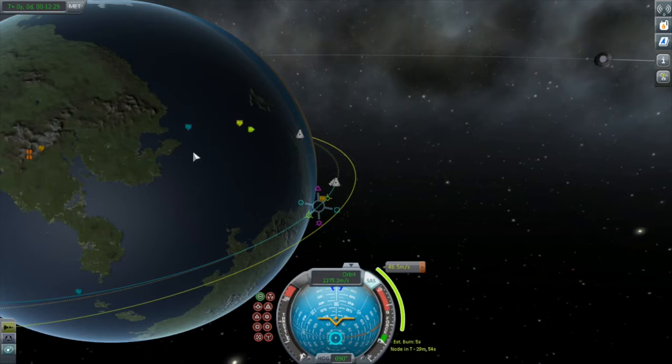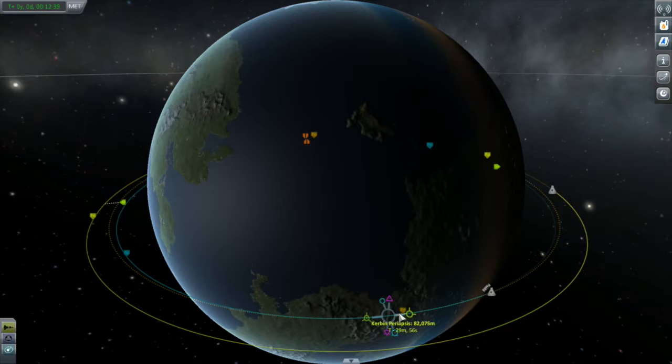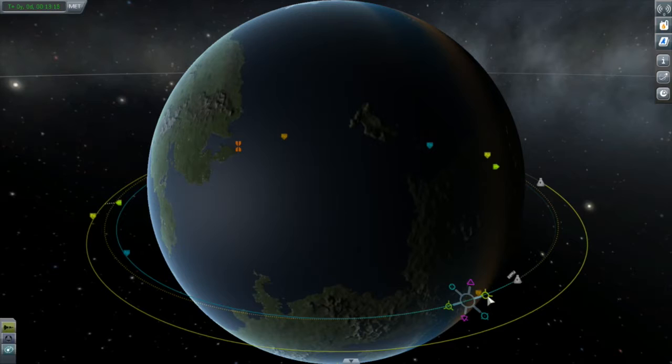I'm going to give it some more prograde. But before I do that, I like to be focused on the planet so everything's symmetrical — I find that easier to do. I'll give ourselves a bit more prograde using the mouse wheel for nice fine tuning, and I'll keep doing this until a second set of closest approach indicators pops up. The second set tells me that I'm crossing Bill's orbit in two locations. Burning much beyond this is inefficient as you'll be using fuel to raise above Bill's orbit only to come back down again. I played with this for a while and can only get the closest approach down to 4.4 kilometers.